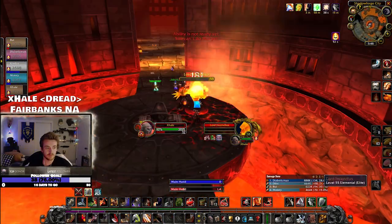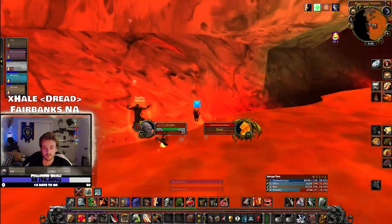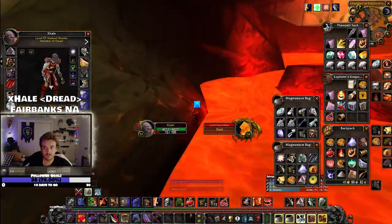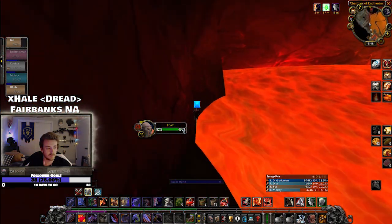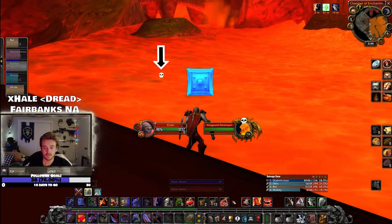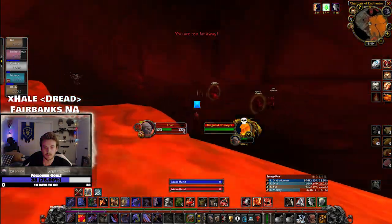Once you down Lord Incendius, you're actually going to turn around and jump off of his platform down into the lava. You'll find a nice little pathway along the wall and you shouldn't take too much fire damage. This little hill is your first checkpoint because there's a Fire Guard Destroyer in the lava that you will need to pull out. You'll probably need to put a couple heals on your tank as well.